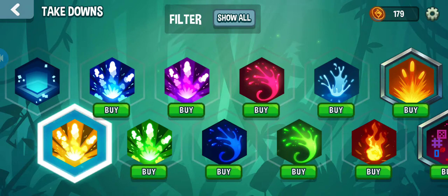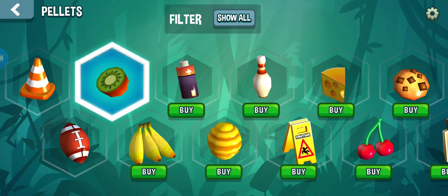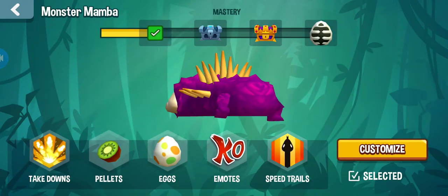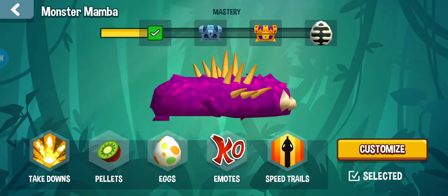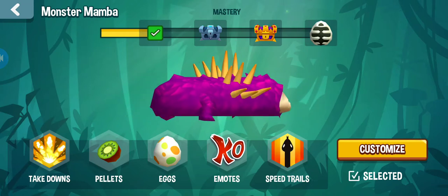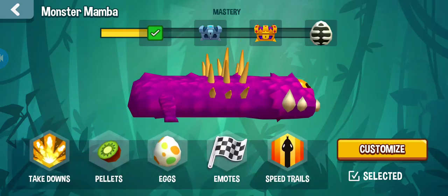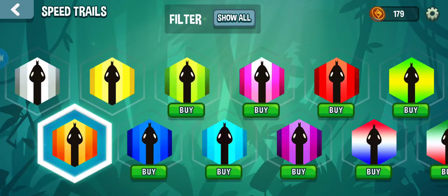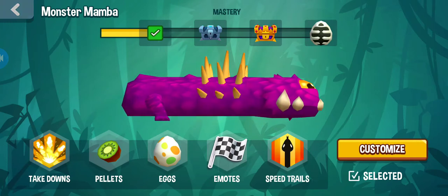I also unlocked a new death animation — when I die I turn into little kiwi plants. I haven't unlocked eggs yet, but if I go through and get all these treasure chests I'll get that egg as a final bonus. I have also unlocked these two trail items and this one for trail speed, so that should be it right now.